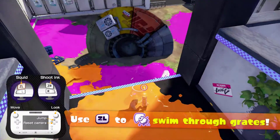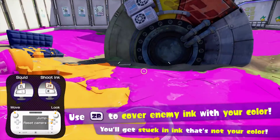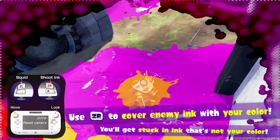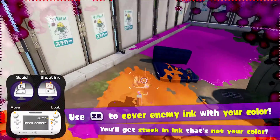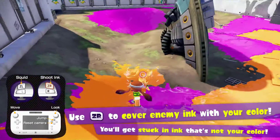You can see down there we have a different color ink — our color is orange. If we go into enemy ink, see what's happening? We're moving rather slow and we're actually taking damage. The longer you stand in enemy ink, the more damage you take, and eventually you'll get splatted.